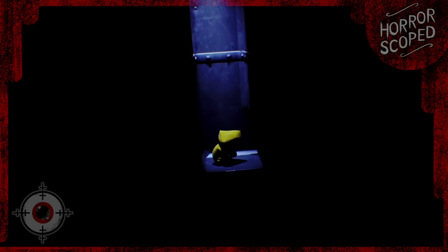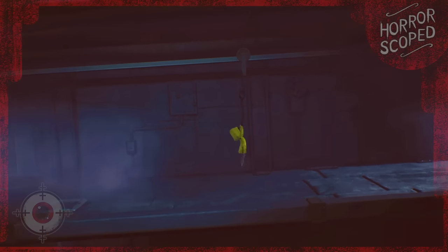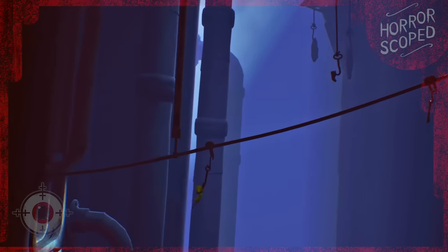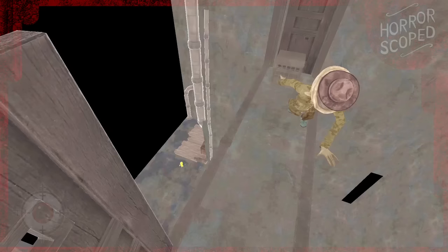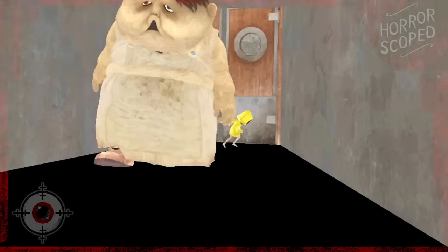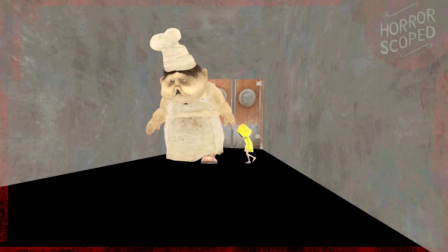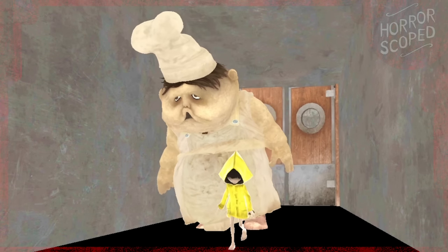Starting off, we find ourselves in a ventilation shaft, just done escaping the clutches of the janitor. We have to jump and grab onto a hook as we cross this giant space. You can see one of the chefs in the background — he eventually leaves our sight as he goes through a door. I figured the chef would disappear after going through the door, like the janitor does in the previous section, but instead we can see he walks in place indefinitely. Being in here with the chef doesn't faze him at all — he simply ignores us as he continues to get his workout in.